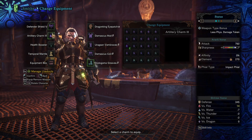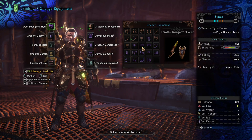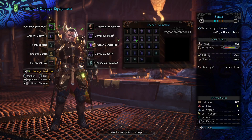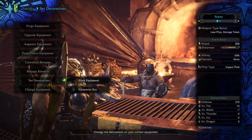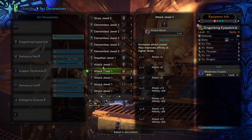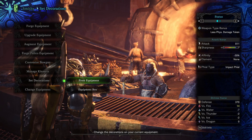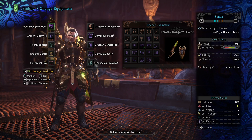Looking at the Defender Charge Blade — it's at 792 damage, which you'll be using until you get the Elementless jewel. It's pretty much the same as Diablos at 828. Once you slot in that level 2 Elementless jewel, the damage jumps to 911. That's a big difference when you get that decoration — that's what you'll do with the Charge Blade.